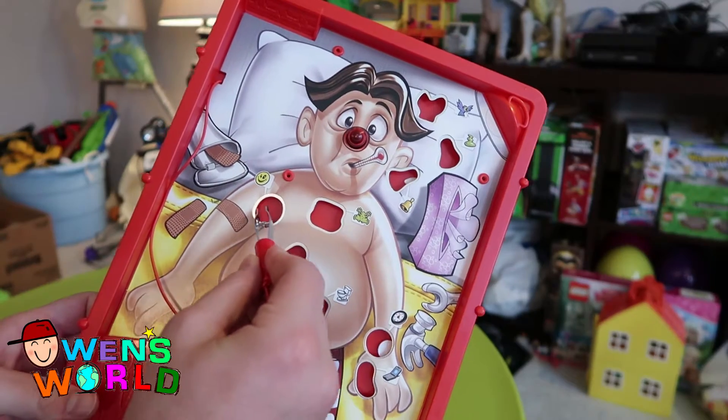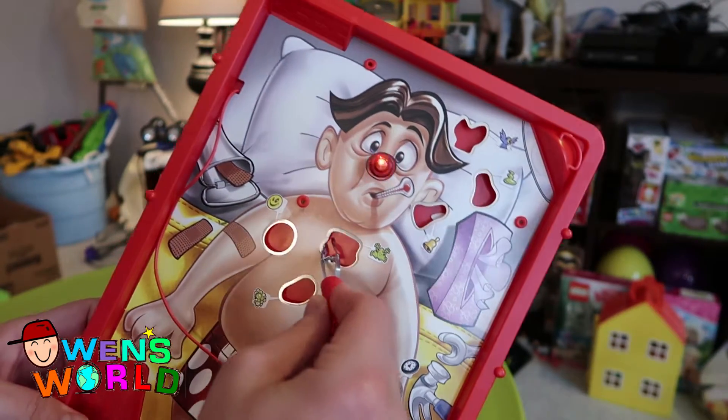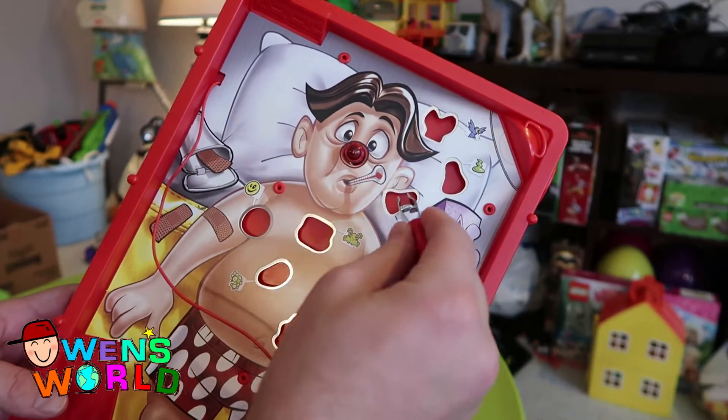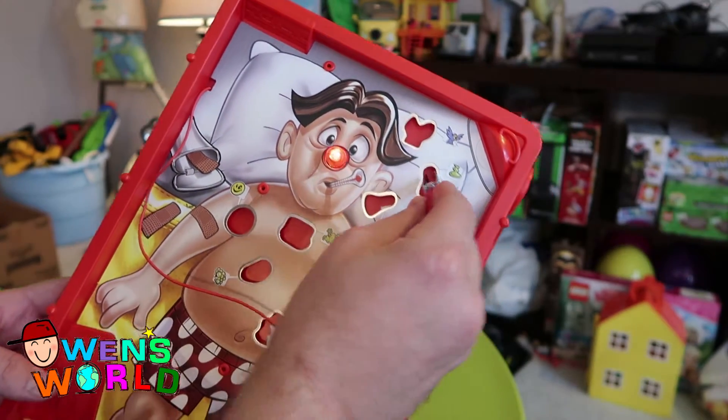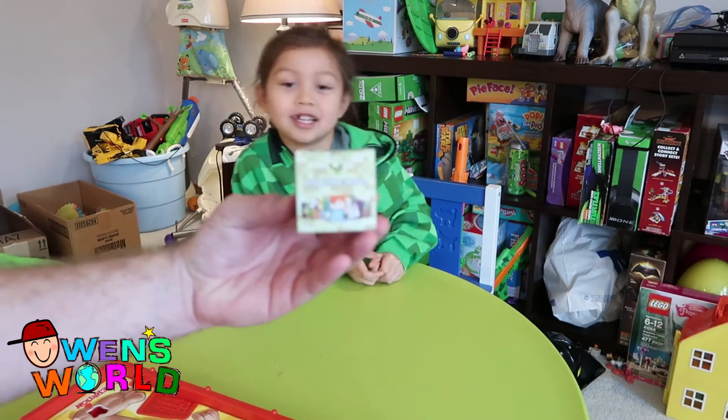As you can see, when you touch this — when you try to get the frog — so Owen wins, and now he gets to open up the end stone.